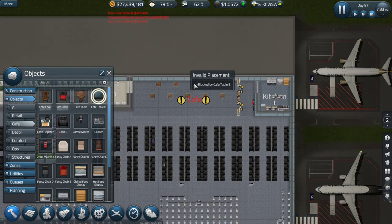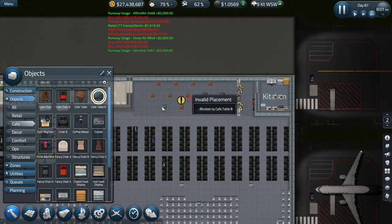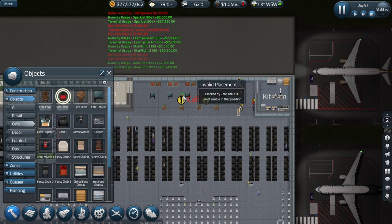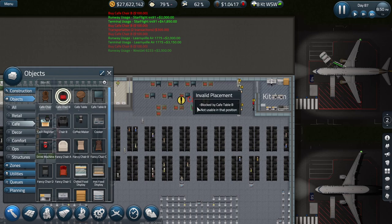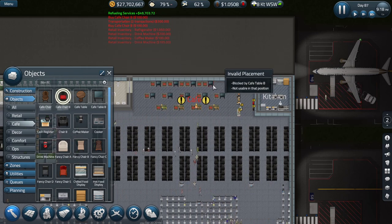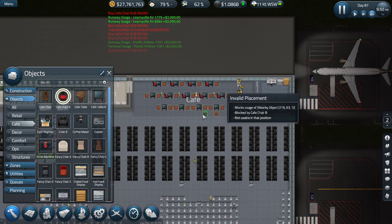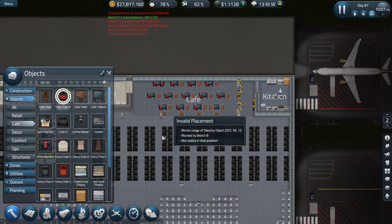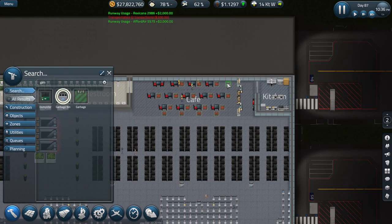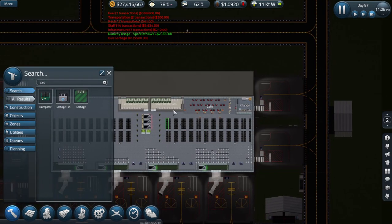Then over here and over there for coffee machines - that should be okay. Now we need some tables and chairs. Let's do it a little more symmetrical this time, definitely place some stuff up against the windows. Something like this should look pretty cool. Let's put some chairs in there - just tables for two mostly. Let's get ourselves a garbage bin or two, one there, one here, and a couple out there.